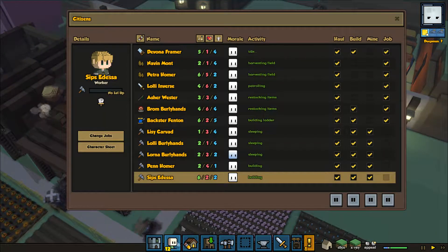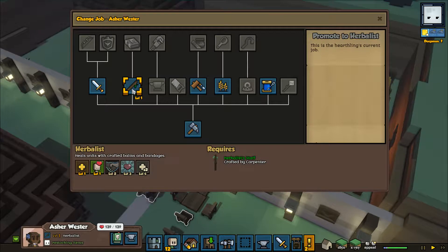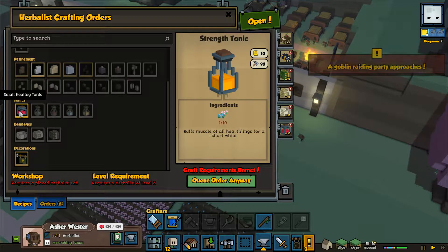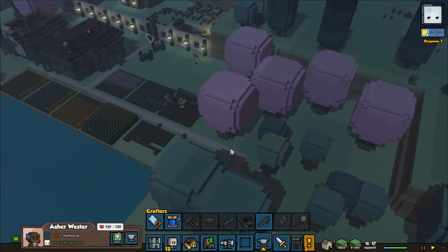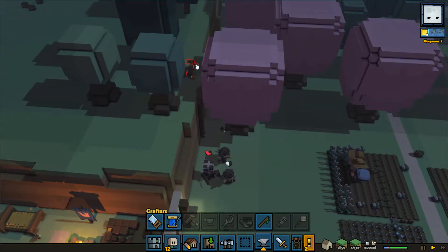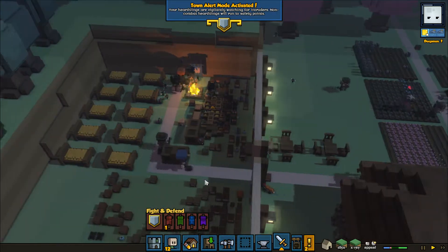Unfortunately, I don't have much by way of a military, so it's time to start drafting some people. You're still a level one herbalist — why are you only a level one? Goblin raiding party. We've only got the one soldier, but the goblins are coming in to try and start taking things and they've sent five — two warriors and three others. Let's use a feature I've not used yet: town alert mode, which means my people gather at the hearth and will automatically try to fight anyone that gets too close.